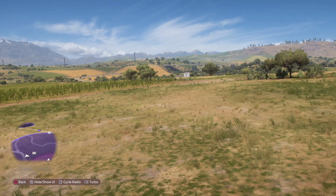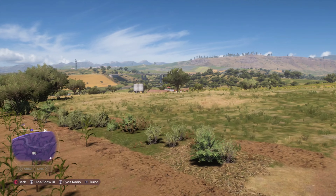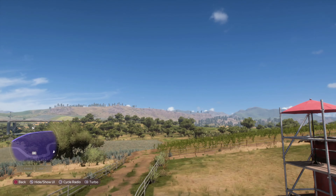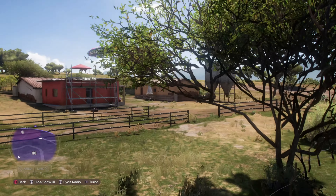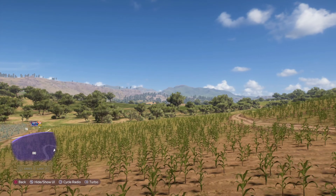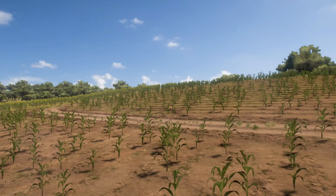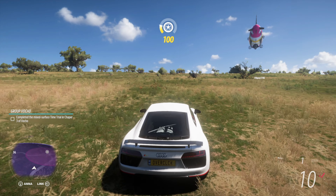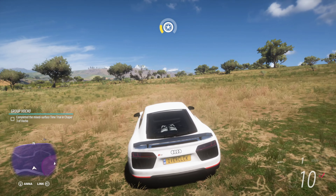We're in drone mode and we can literally go over here - we also have a turbo mode, which is the right button. You can quickly search the entire area much, much faster to see if you can find that barn. I'm going to be telling you guys where that barn is now, so if you don't want this to be spoiled, you should leave now.